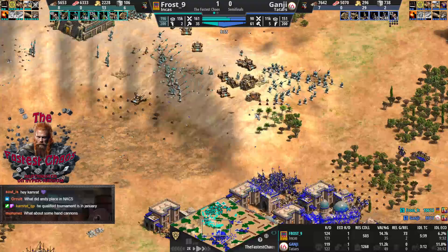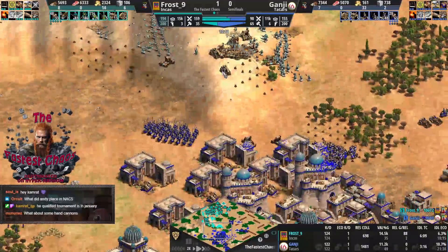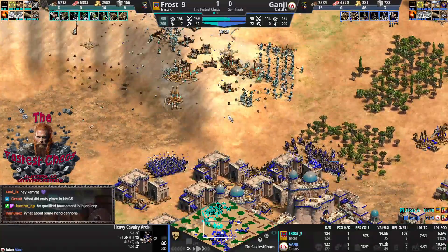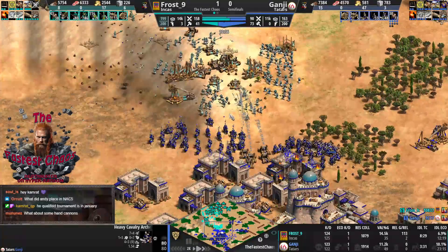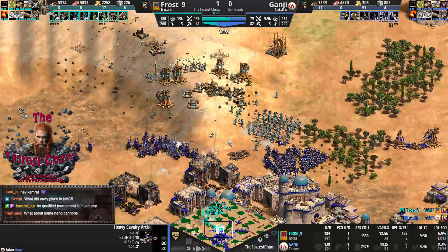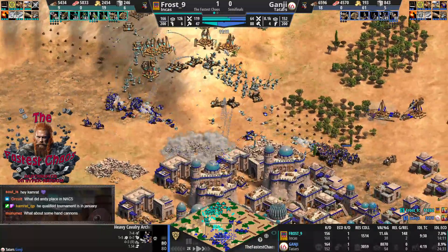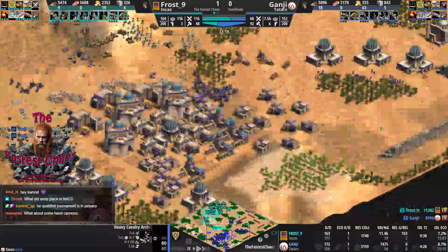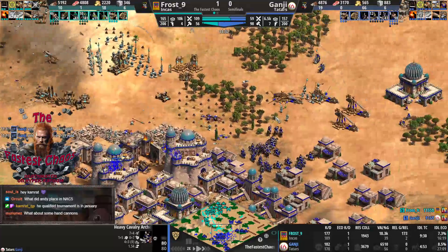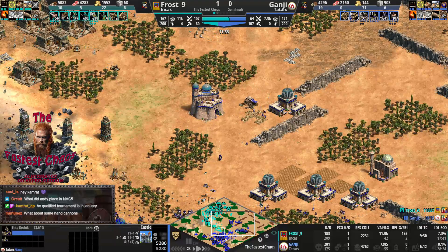The Inca villager is way tankier than you expect — you need five hits with steppe lancers against them. Frost's compact building start is really good at defending at home. He now has full hill control. Ganji's golds on the right side also have a thousand per tile. If Frost gets that gold, it's going to be even harder for Ganji. Frost realized and is somewhat driving that castle on the right while moving his army toward the base.